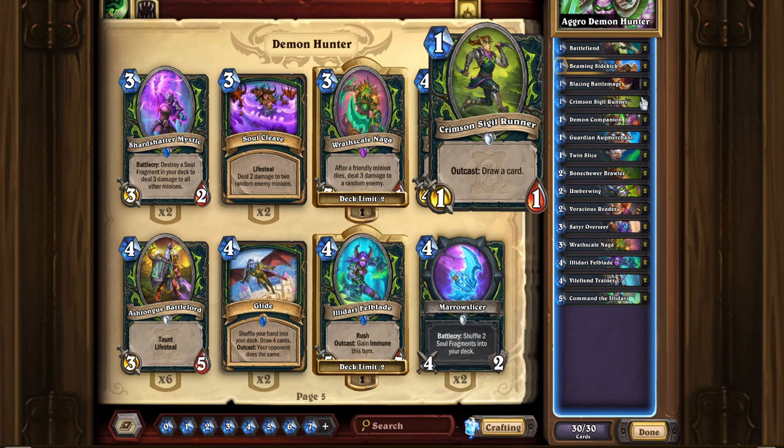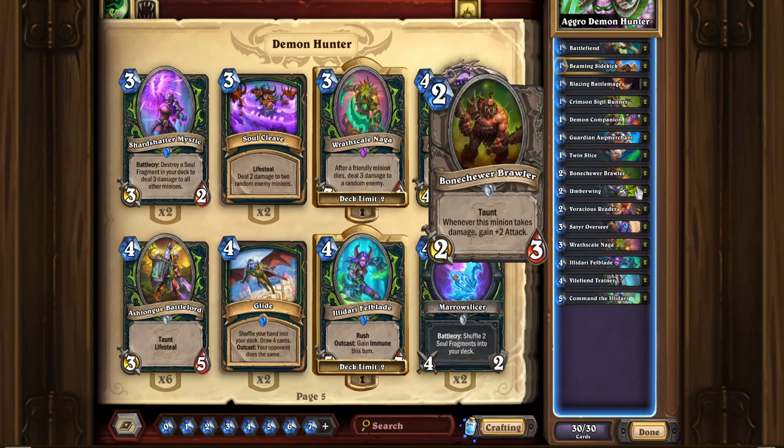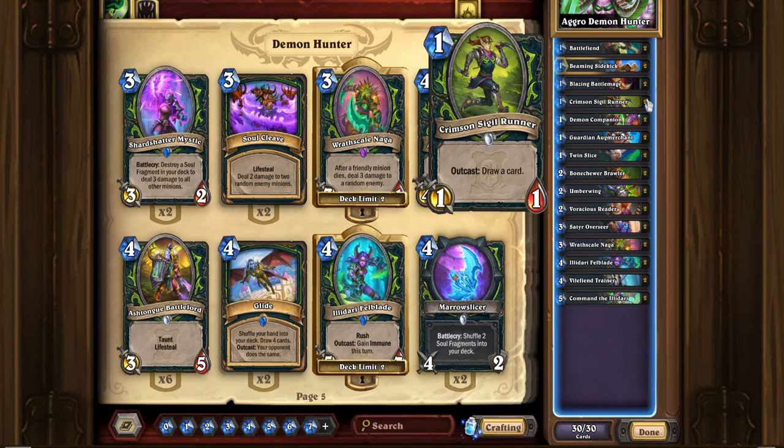Crimson Sigil Runner — this was one of the cards I slotted in as well. It's a 1 mana 1/1 Outcast draw card. I don't think it goes in every deck since it got nerfed from 2 attack to 1 attack. But because you're playing a board-flooding deck with cards like Demon Companion, which has the mini Leoc that can buff up your minions giving them extra attack, and because I threw in Wrathscale Naga, I think that Crimson Sigil Runner is actually pretty good. It's like Novice Engineer but for 1 mana. You have to be playing a deck that supports it being an Outcast, but very consistently you'll be able to get that draw card.